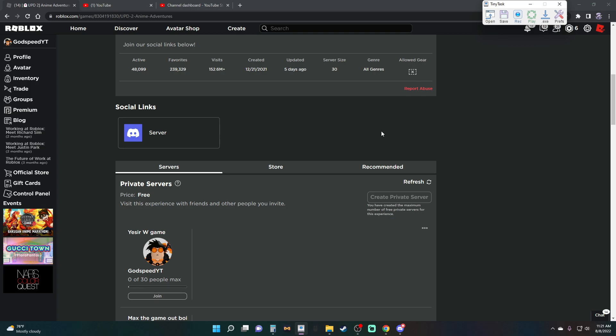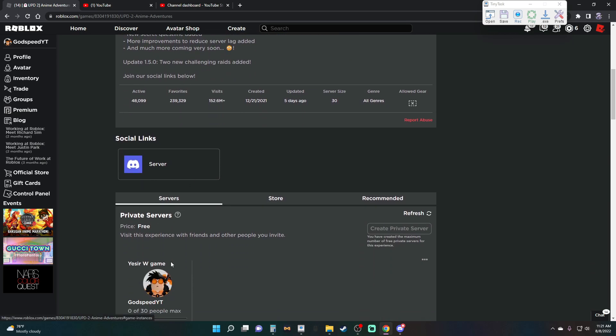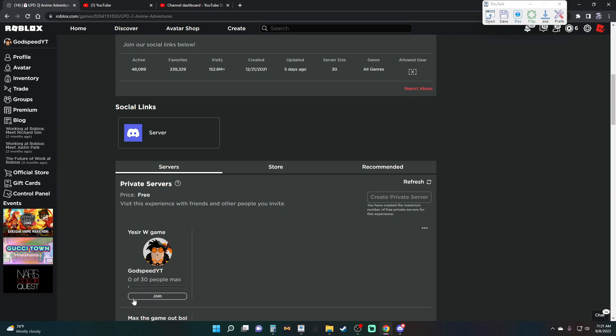The second requirement: on your main monitor where you're recording everything, you're going to want Anime Adventures open. Make sure it's scrolled down into the server settings just enough so you can see the join button, because you need to have it set up so you join, do the thing, exit out, and join back as a loop.